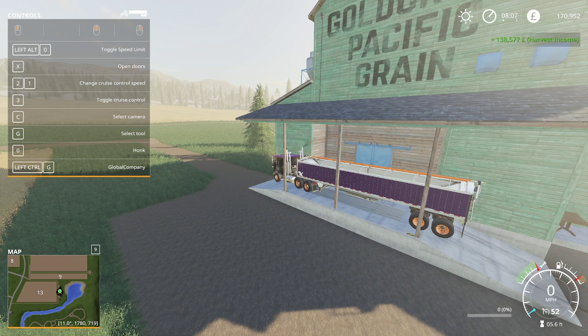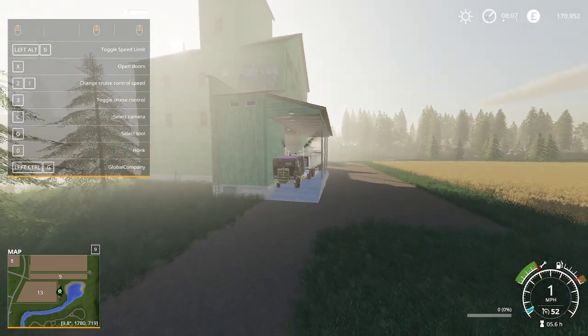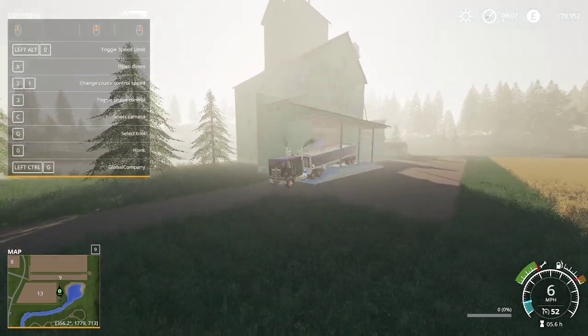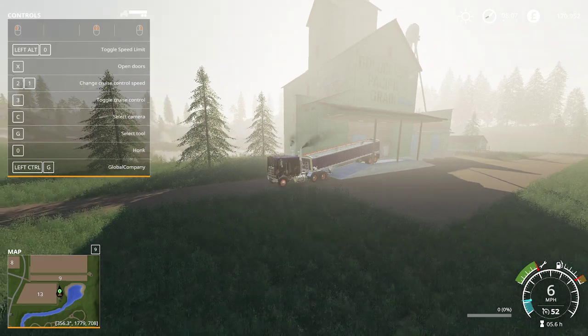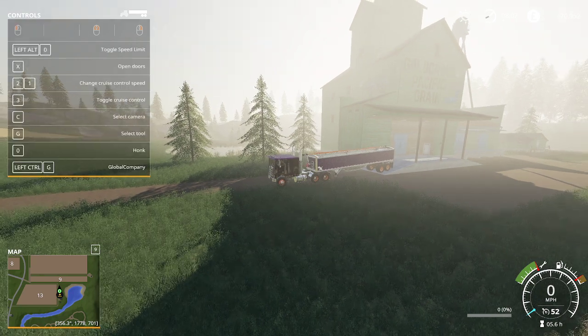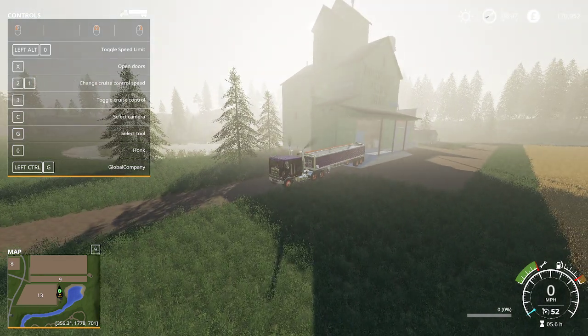The total is 138,577 for this harvest income — and we still have three quarters of a field left to go. Right, that's going to be it for me for today. Thank you very much for watching, and next time we will have soybeans, which do have a higher yield and you can sell them on for a lot more. Stay tuned for next episode — take care, bye bye.